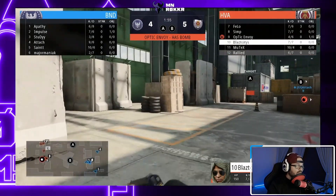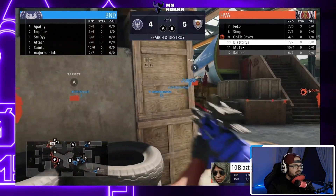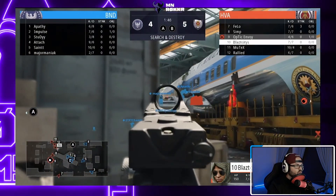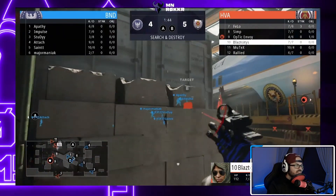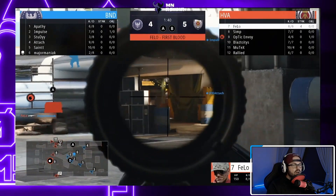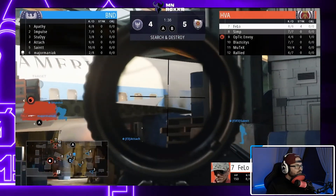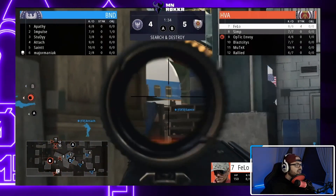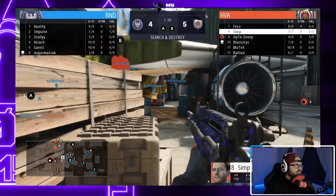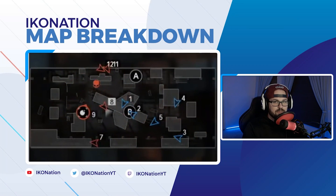Envoy is the one that gets the bomb. When it comes to making plays on a map like this, it's really tough because everything's wide open — this really isn't your typical three-lane Call of Duty map. Stoner63 got a pick right there, putting that team up 5-4. All they need to do is get a plant.